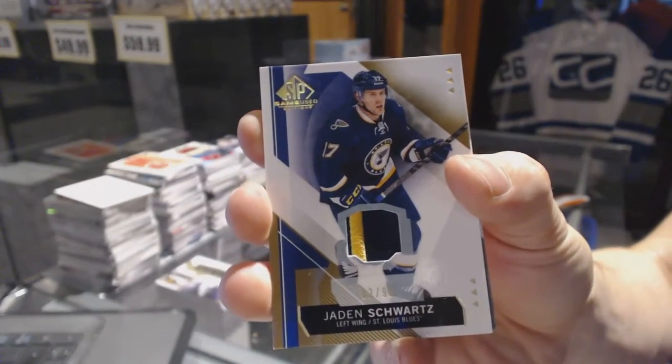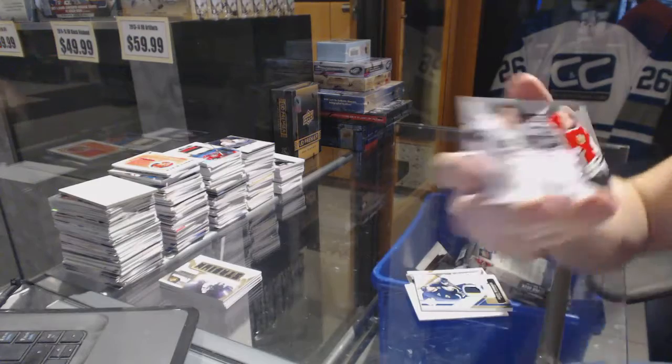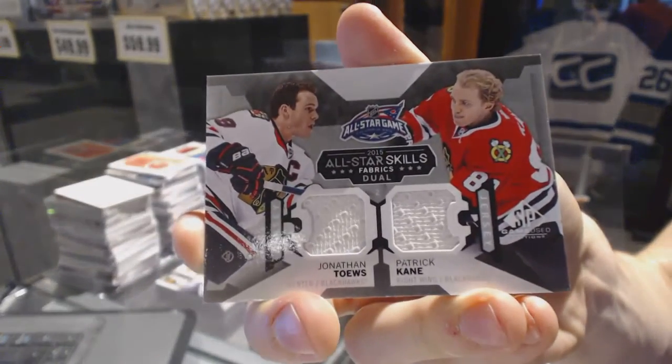May the Schwartz be with you. And an all-star skills dual jersey — Jonathan Toews and Patrick Kane.